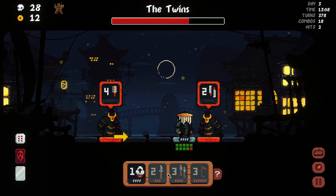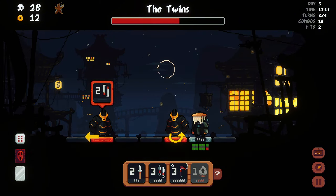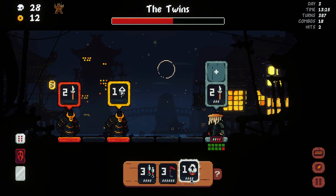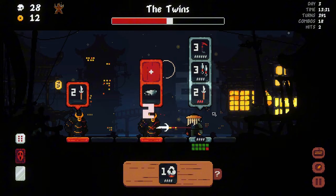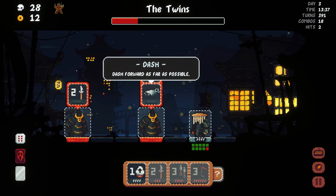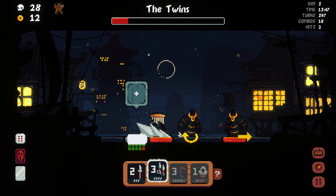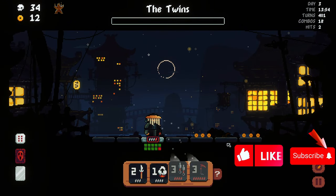That's good damage. Go there — is this forward or backward? Forward. All right, but he cannot do it if I'm here. He's gonna switch, which I'm fine with. All right, let's finish. Okay, okay — that was good, that was good.